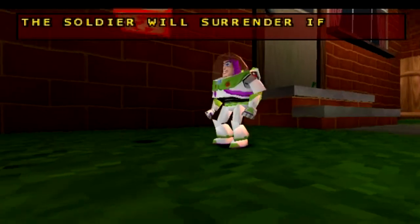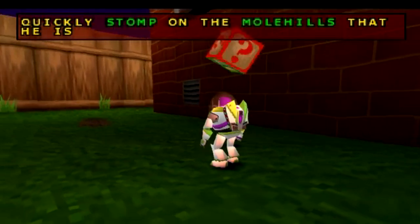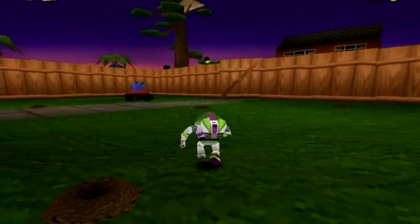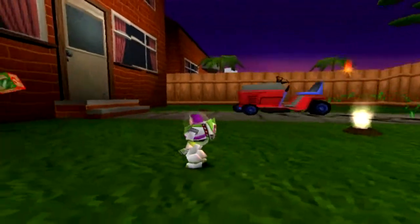Here's a hint block, and it says that the soldier will surrender if you quickly stomp on the molehills that he is near. I don't know why this is a thing, but apparently he's shooting up flares here, and you need to stomp on him quickly.